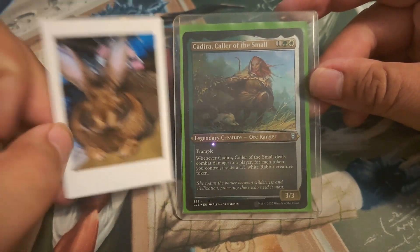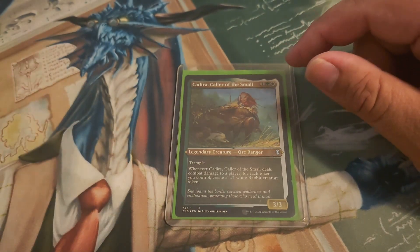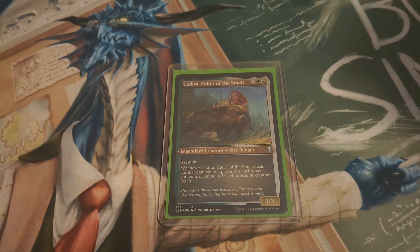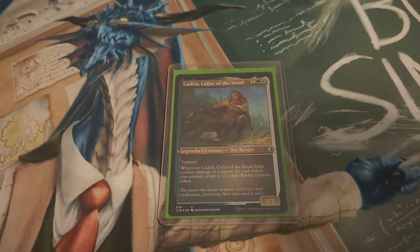I'm only making this deck because we have a giant rabbit — see picture here. So the only reason we built this deck was to make rabbit tokens. Obviously based on her ability, the whole point of the deck is to make as many tokens as you can. We're just making tokens so we can get her out, deal some damage, and make rabbit tokens.